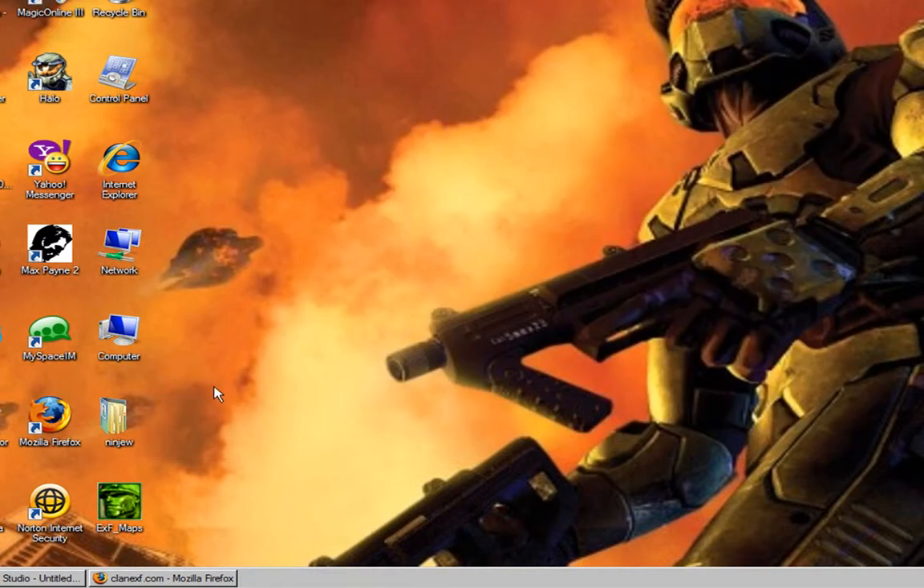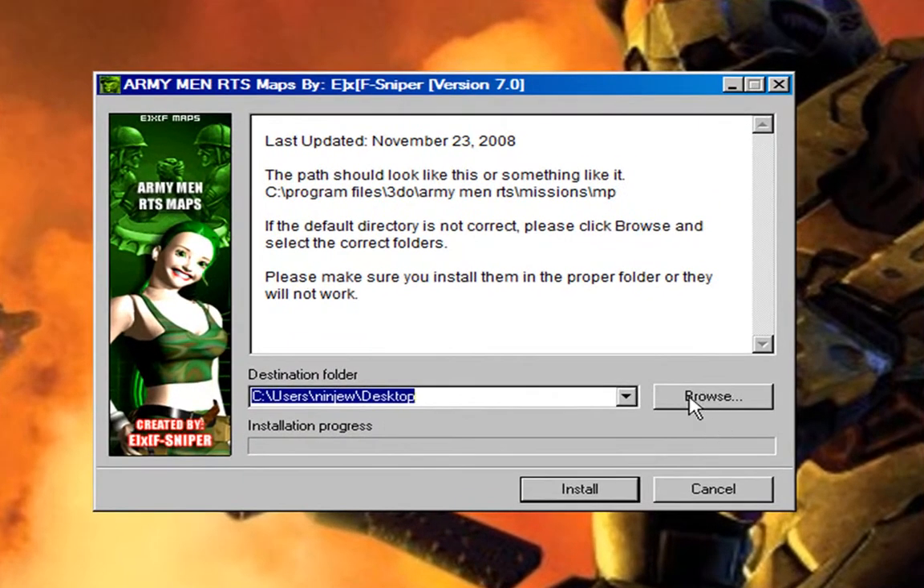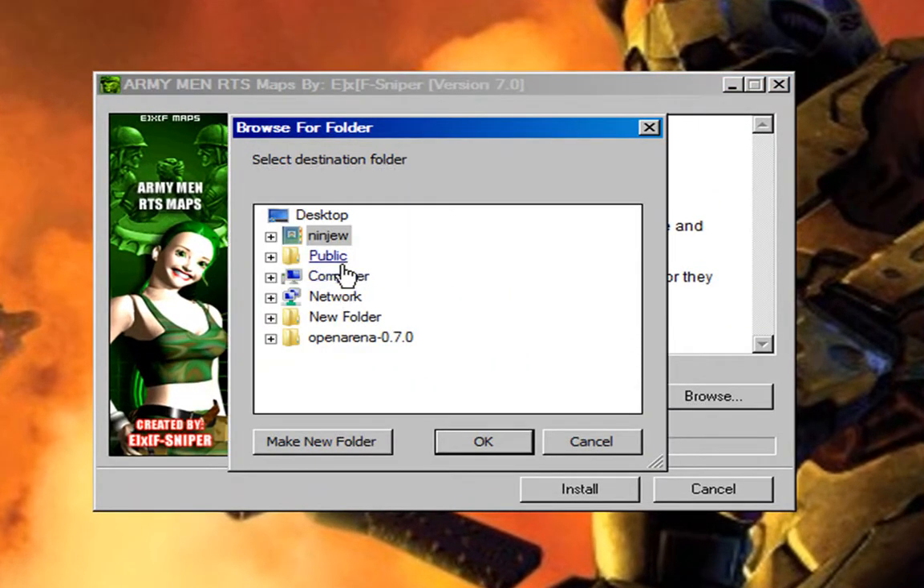So that's it, that's all you have to do. Now if your RTS folder is somewhere else, all you have to do is just press browse and look for it. That's all you have to do.